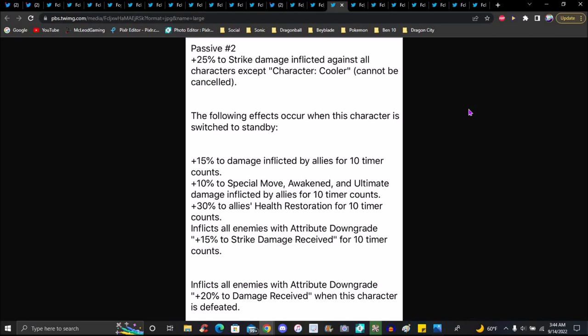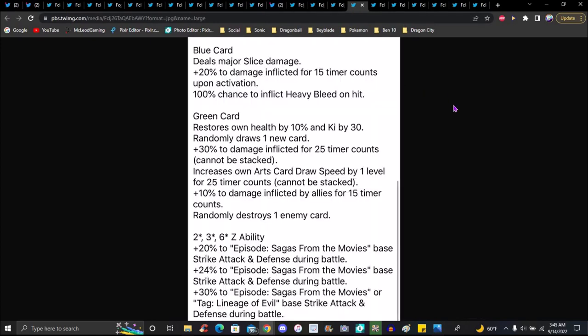When characters switch — standby 15 percent to damage by ally for 10 timer counts, 10 percent special move awakened and ultimate damage inflicted by allies for 30 timer counts, 30 percent to allies' health restoration for 10 timer counts. Volume is gonna be downgraded, plus 15 percent to strike damage received for 10 timer counts. Blue card deals massive impact damage — 100 percent automation on enemies. Green card restores about 10 percent Ki, 30 percent randomly draws one new card and draws all cards. Damage for 25 timer counts — can be stacked. Card draw speed up by one for 25 timer counts, can be stacked.